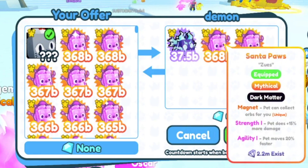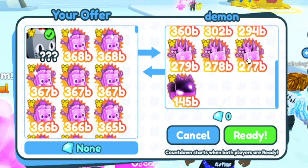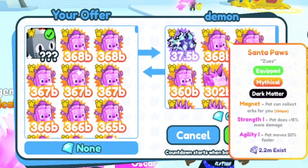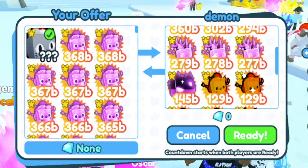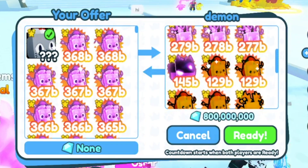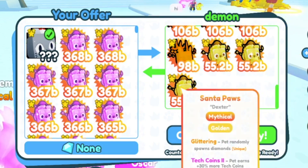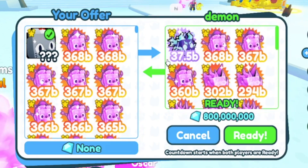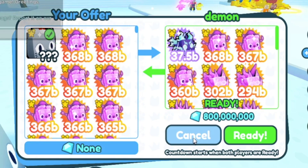Ooh, a Storm Dragon — okay, I like to see this! This is looking pretty good. We've got a Storm Dragon at three, Dark Matter Santa Paws, Dark Matter Galaxy Foxes, Dark Matter Silver Stags, Dark Matter Alien Parasites, Rainbow Christmas Pets, 800 million gems, and three Golden Santa Paws. Now, this is the best offer we've had so far. I'm still going to decline, but thank you for the offer.